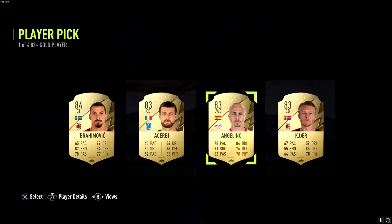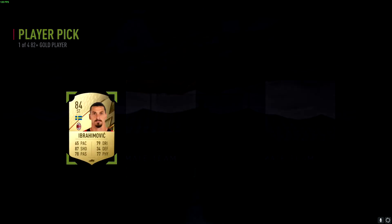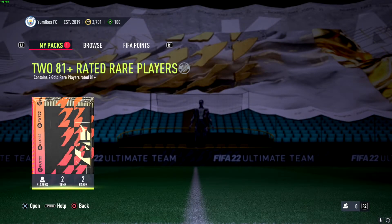There's a City legend there — Angelino — and then we'll take Ibrahimovic. Fair rating, why not, it might come in handy. And yeah, so that's the prime gaming pack and we will open of course the player pick pack that we do have available left, so let's give it a go.